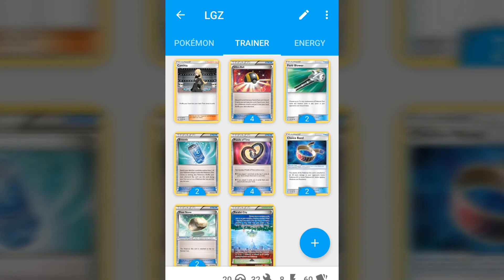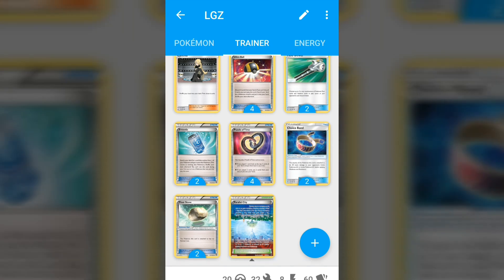Four Puzzle of Time. Two Choice Band, two Float Stone — I'm really happy I had room for these. Float Stone is necessary for the Golisopod package, and Choice Band helps Lucario and Golisopod deal more damage — especially for Crossing Cut GX on Golisopod, which is necessary for taking knockouts on Tapu Lele. One Parallel City — it's one of the best stadiums right now. At Portland, Zoroark wasn't seeing as much play as hoped, only about four of the top 32, so you could cut Parallel City — but I still think it's good against other matchups.